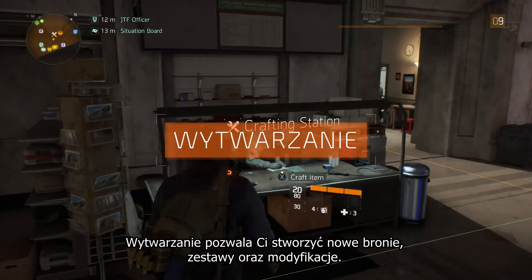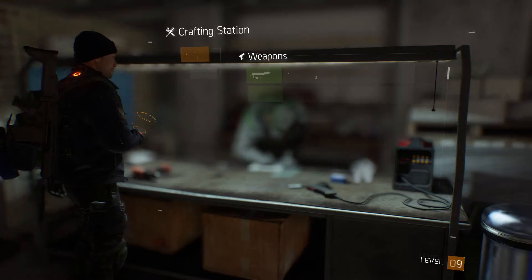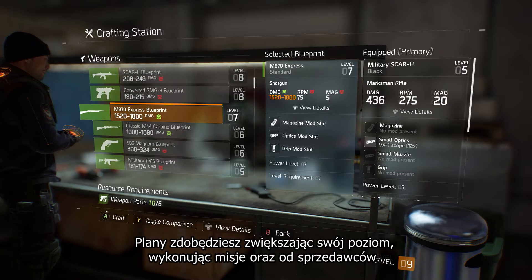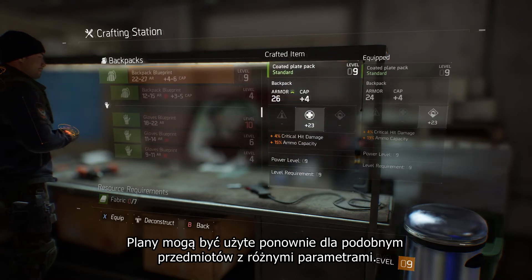Crafting enables you to create new weapons, gear, and mods. You can access your crafting station at the base of operations. To craft an item, you need a blueprint and crafting materials. You'll acquire blueprints as you level up, by completing missions and from vendors. Blueprints can be reused for similar items that have different stats.